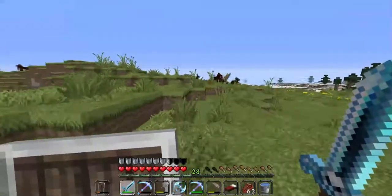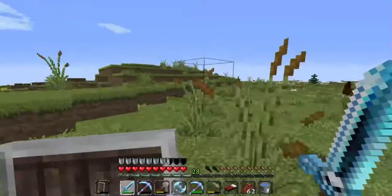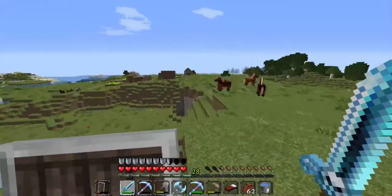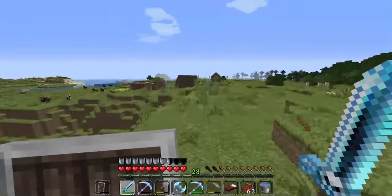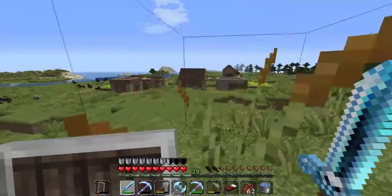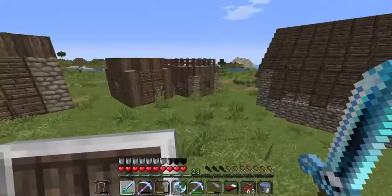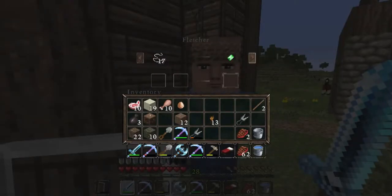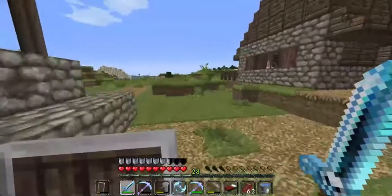We've got some horses here — we could try and tame them. It was a snow biome that I saw; I need a desert. Ooh, there's a village here! Hello — we've got another town centre. How are you guys all going today? I would like to see what trades you have. String for emeralds — that's not bad. And emeralds for arrows — don't mind that. Not a bad trade.